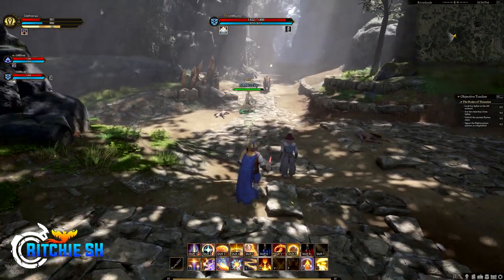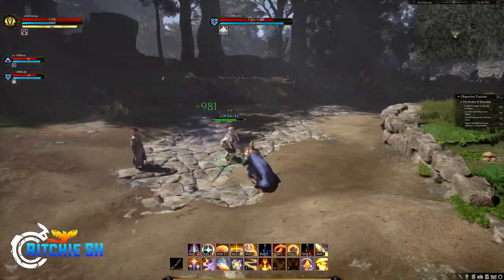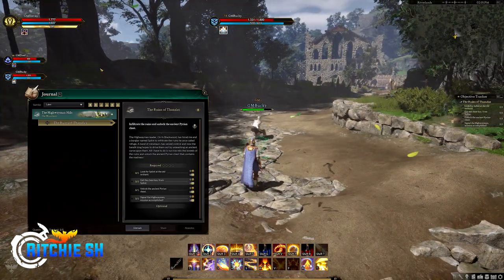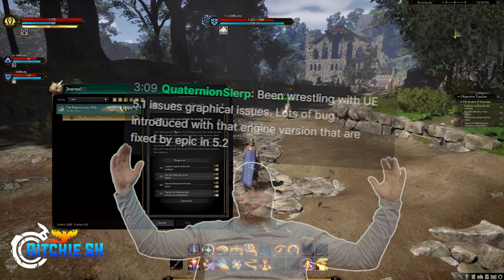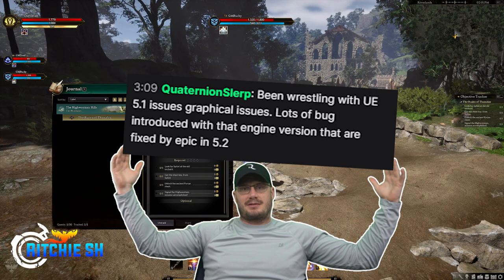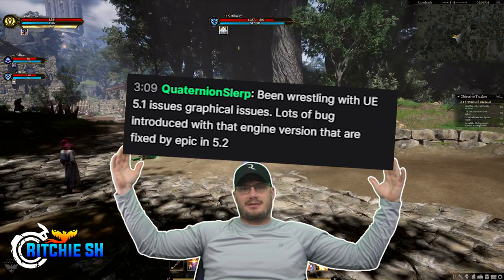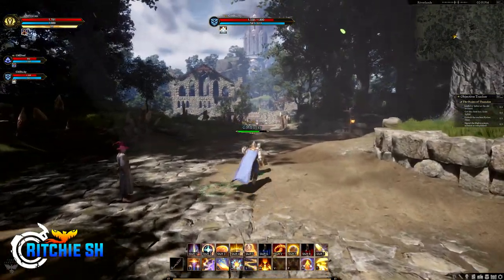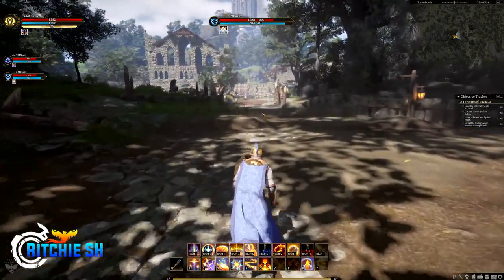You may also notice there are still graphical issues going on with the environment. Cory Rice, one of the devs at Intrepid, was in a friend's chat during the stream and stated that Intrepid has been wrestling with Unreal Engine 5.1 graphical issues. Lots of bugs were introduced with that engine version that are fixed by Epic in 5.2, so once Intrepid gets that big 5.2 upgrade, the world should be looking a lot better.